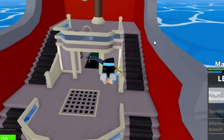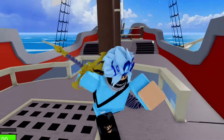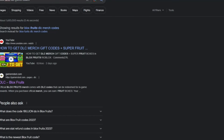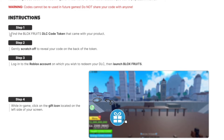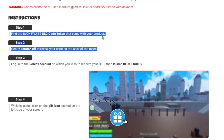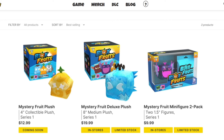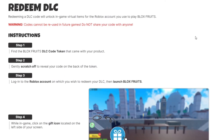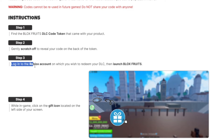You may not know this already, so let me explain. You need to find the Bloxfruit DLC token that came with your product. These are product codes you can only get by spending real money on Bloxfruit merchandise — you can buy plushies and toys which come with codes. Scratch off the code at the back of the token, log in to your Roblox account, launch Bloxfruit, click the gift icon, enter your DLC code, and redeem it to get your rewards.